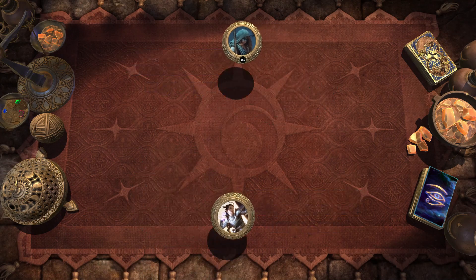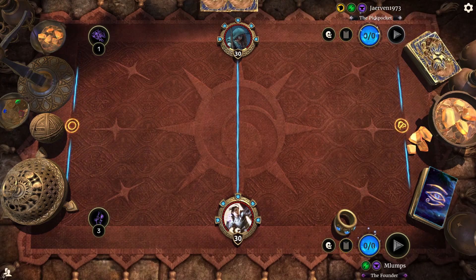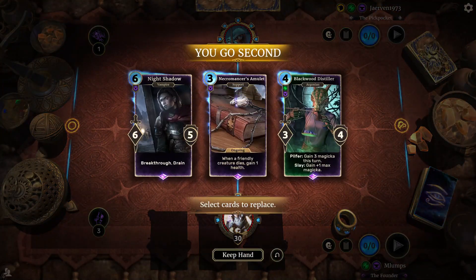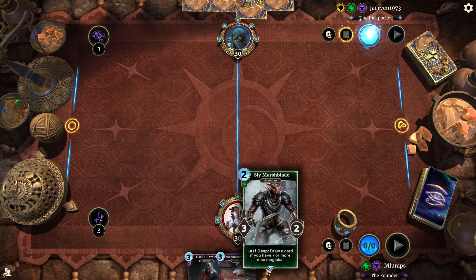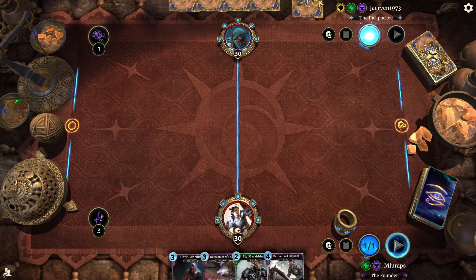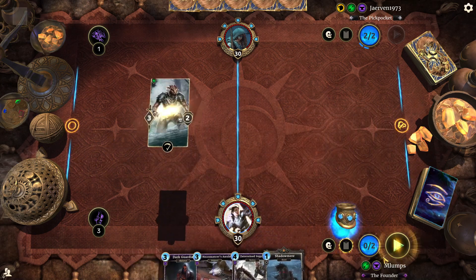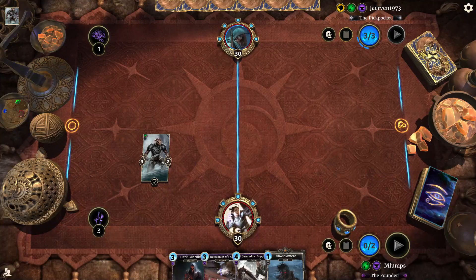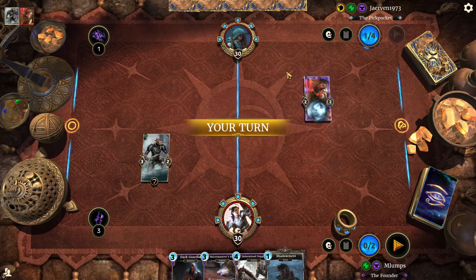Now we're up against Jervin1973, the Pickpocket. They're rank one this season. They've got two more days left in the season. Hopefully they can make it to Legend. But with the pickpocket tag, it's probably not going to be something I enjoy playing against. Thieves' Den and Master of Thieves is a cursed combo. Lay down the Sly Marshblade early. They're on 75 cards. Reading the description for Sly Marshblade at rank one is interesting — maybe they just need a reminder.